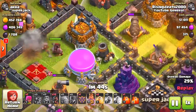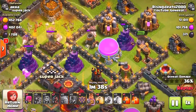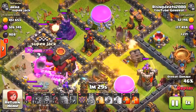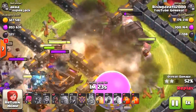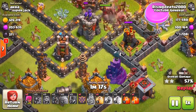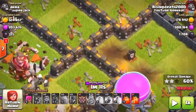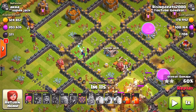You can see the hog riders doing really good damage — took out the cannon, moving on towards the mortar. Drop the heal spell on the top group to keep them alive and continue in a circular motion. I'm holding on to five hog riders. Drop in another heal spell when you have a big group of hog riders or when you see a double giant bomb spot — it's definitely going to help. I saw one giant bomb triggered here, another one over here, and one more over here.